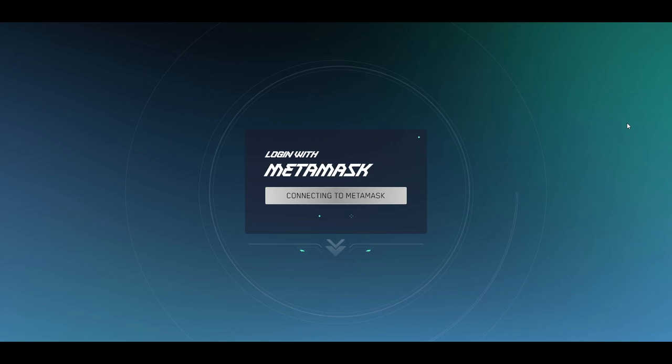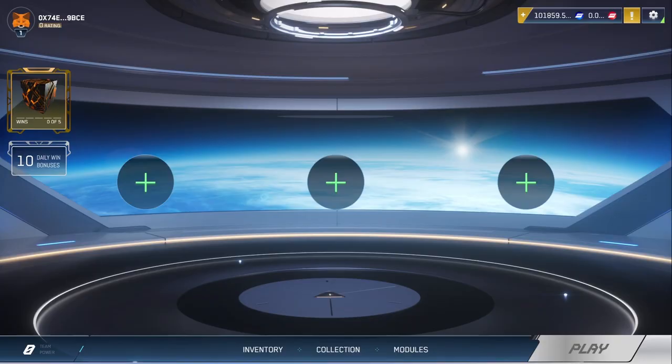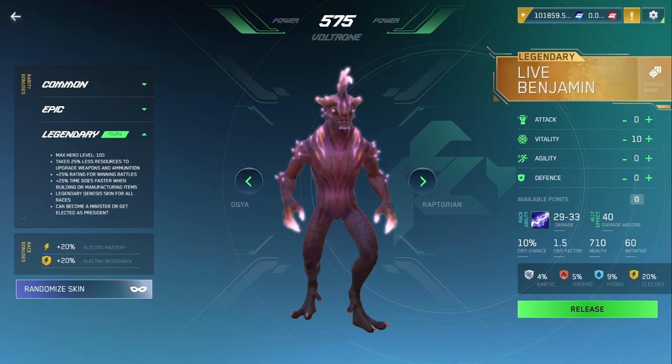We're getting closer to the final step: entering the game. Open the game page, accept cookies, and then connect your MetaMask wallet. Sign the free transaction and get ready to kick some ass. You'll be redirected to the Sido's Heroes Lobby. Press 'Collection,' choose any card if you have several, and then press 'Release.' The only thing you'll have to do is create your first hero, and you'll be ready to break some faces.